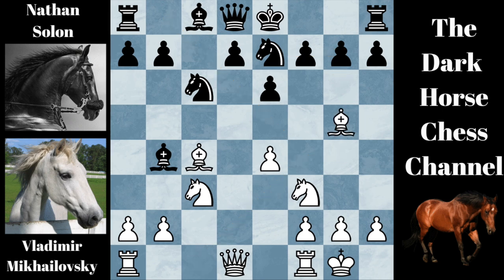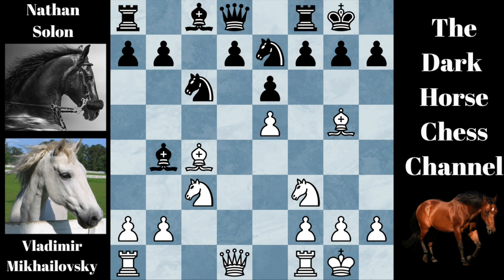White played bishop to G5. Black castled. White played E5. White is looking to control this weak D6 square. White could potentially move his knight to E4 or B5 and then jump here to D6, cramping black's position.